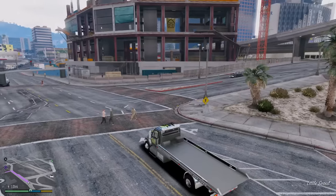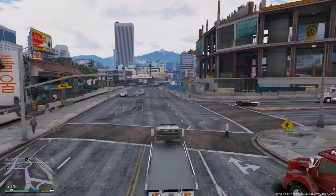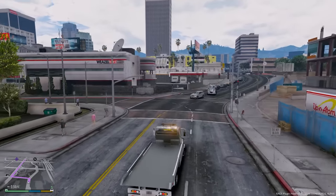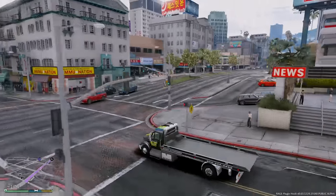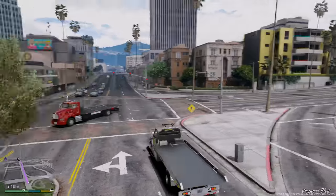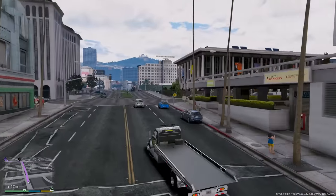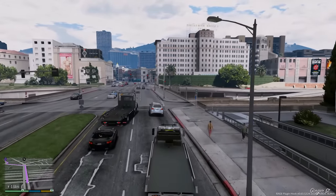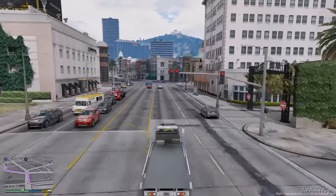There goes the Kenworth for anyone who wanted to see it. Unfortunately the rollback on that one doesn't actually roll back, but we do have a flatbed that does. I kind of like using real-life branded trucks though — that's the whole goal of the real life mod, using real-life trucks and cars and doing real-life things. Maybe we'll use the functional rollback next time, let me know if you'd like that.